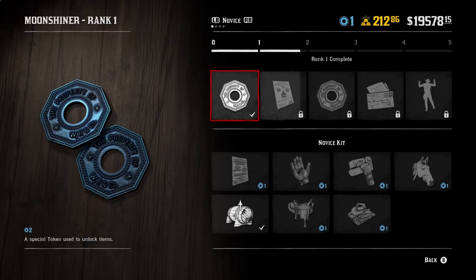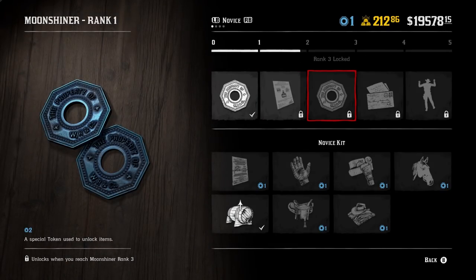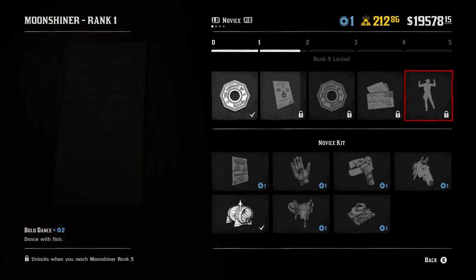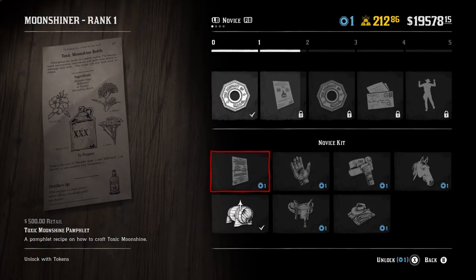The top row is stuff you unlock by progressing through rank, whereas the stuff down below requires rank as well as gold and unlock tokens. Through ranking up you earn unlock tokens which let you unlock the items below. You then have a Berry Cobbler moonshine, more unlock tokens, and then Bootlegger Opportunities, which is a free-roam event you can unlock at rank four — the same as other roles.